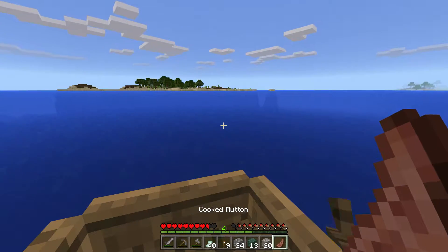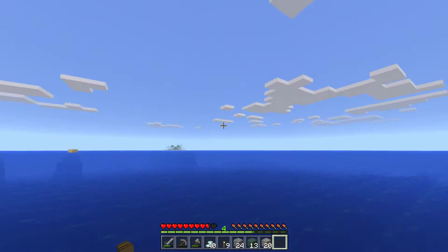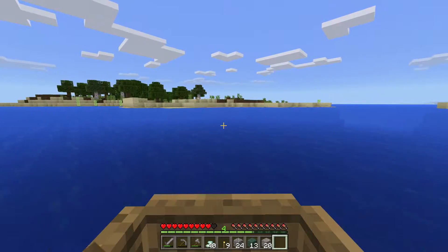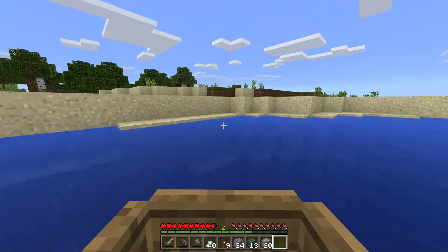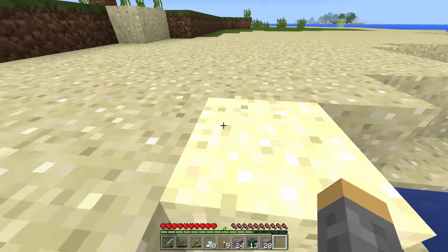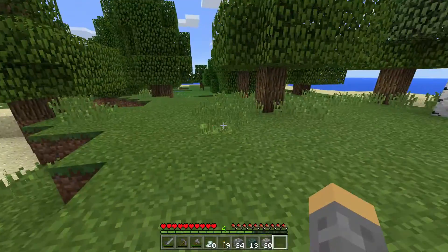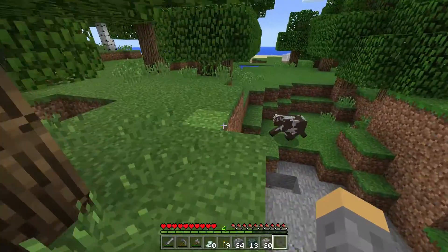Which one was our island? I believe it's this one — as we come towards it, yeah all right so this is it. We go super fast with this boat compared to the other one I feel like. That's really cool — so we found some gold, and I guess we went through the night with that one. I'm gonna go — I think we'll end it once we get back into our little room, and then next episode we'll go back and check out everything in there, if there's any more gold or anything.